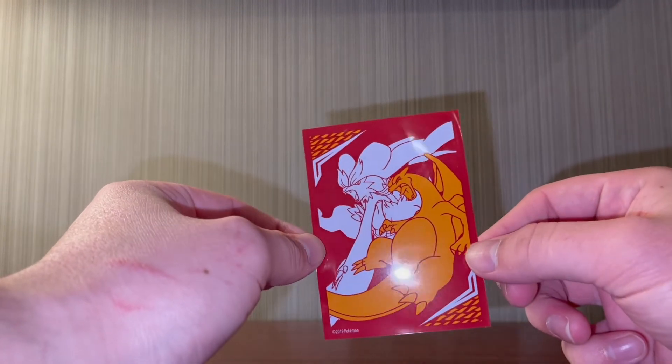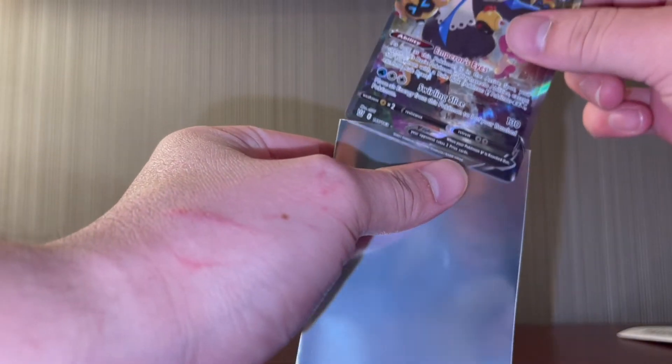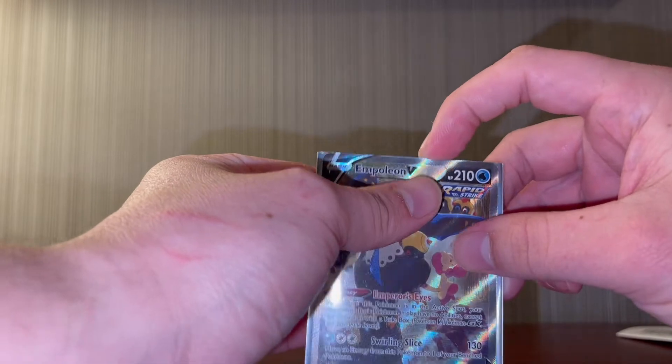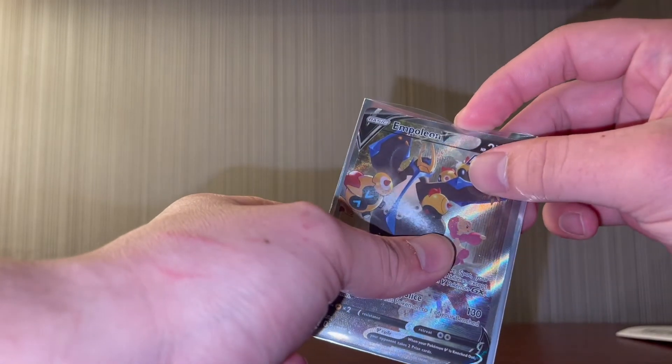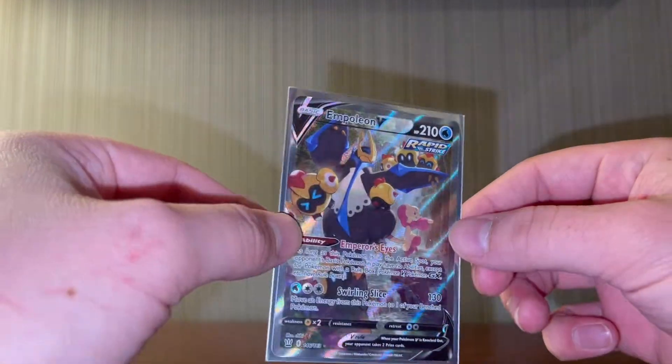I went ahead and grabbed a Reshiram & Charizard sleeve from Battle Styles for this card. The Empoleon V looks absolutely stunning — the texture makes it look awesome. Really, really cool card. Please subscribe and I will see you in the next one.